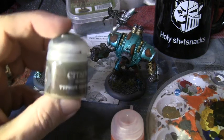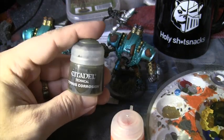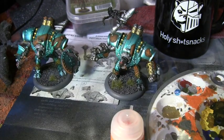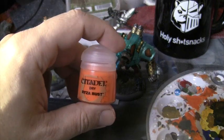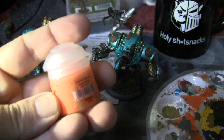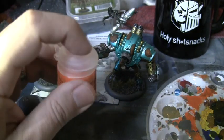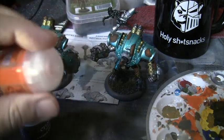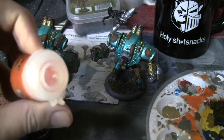We're using Citadel's Technical paint — Typhus Corrosion. Give it a good shake. Then follow that up with Citadel Dry Ryza Rust. You can't shake this one — it's such a thick goopy mess, it's not meant to be shaken. The top stays clear because it doesn't matter if you turn it upside down, it won't move. It's thicker than mayonnaise.